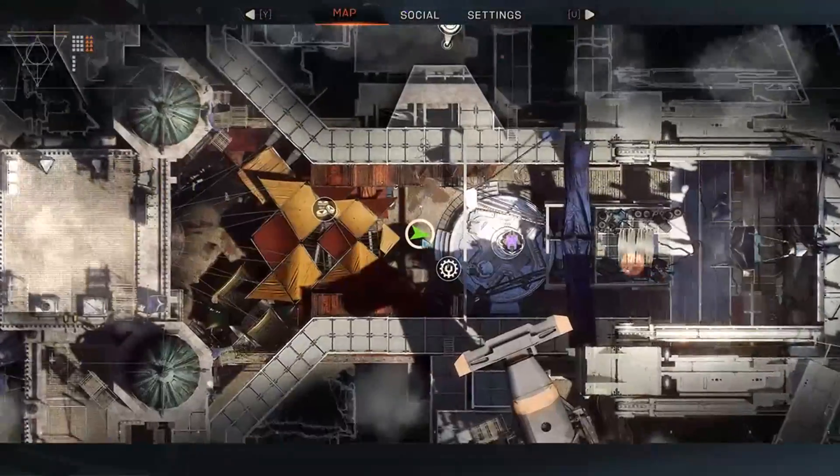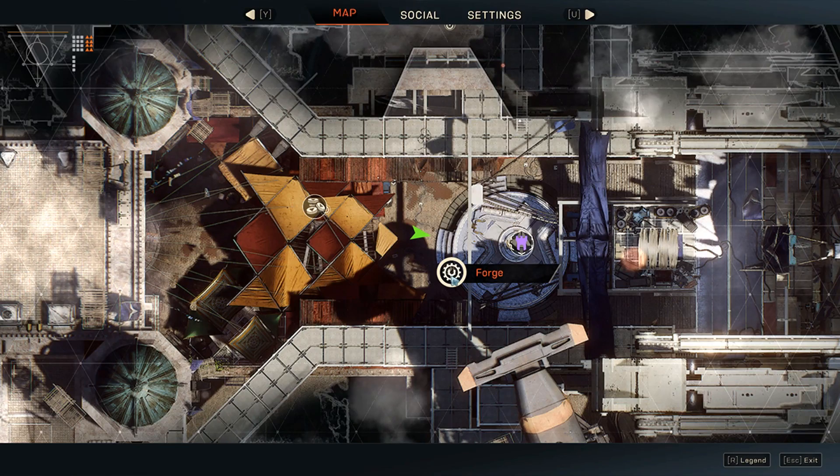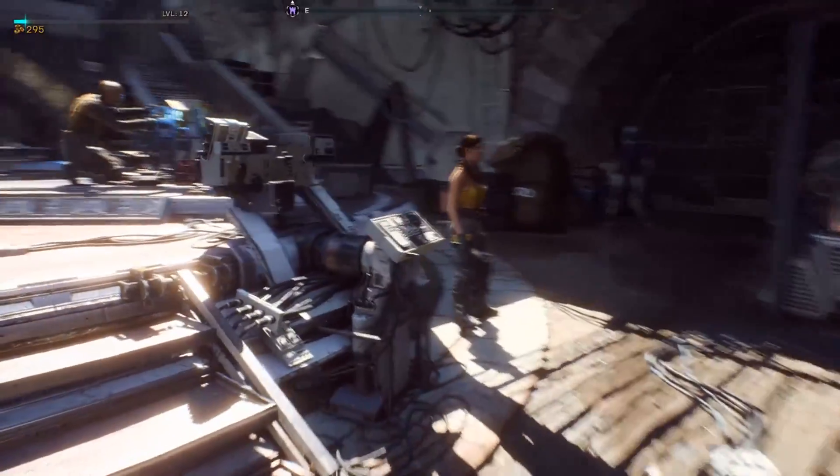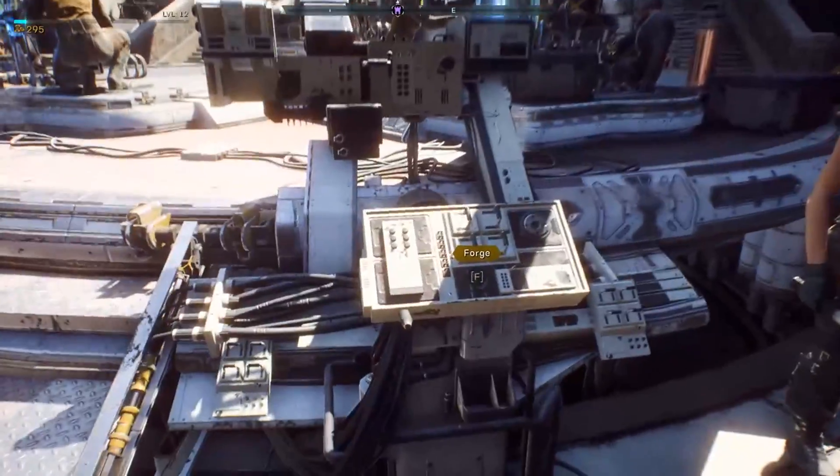So we have this map here and if you see, it's called the Forge. This is where you edit your armor, cosmetics, and how it looks like. So it's right here.